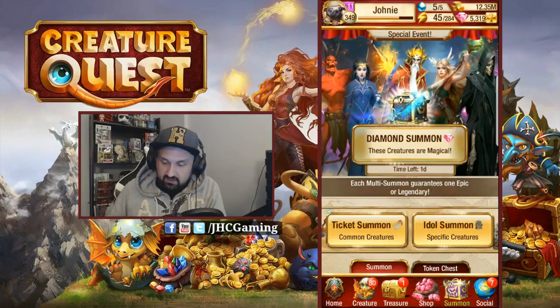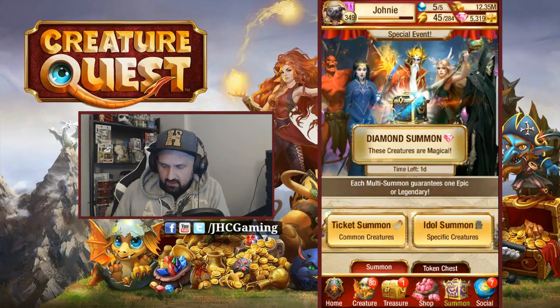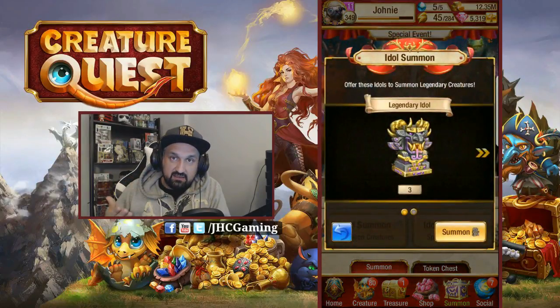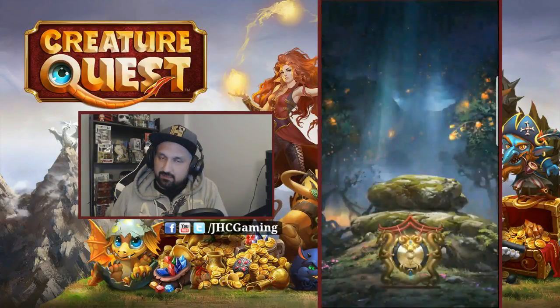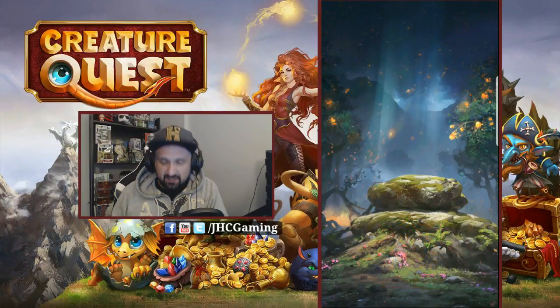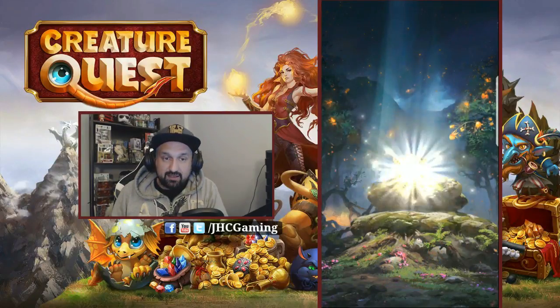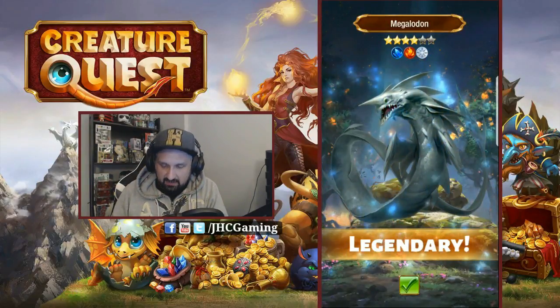Stick until the end because we got three legendary idols to summon — so we got three more legendaries incoming. Get ready, it's gonna be right now. Summon the first one — give me something awesome! Four dots Cerberus would be nice. RNG guys, are you listening? I'm calling it — oh, it's a three dots Megalodon.